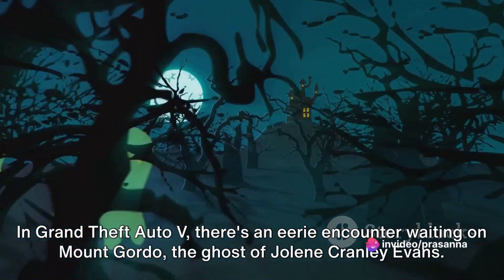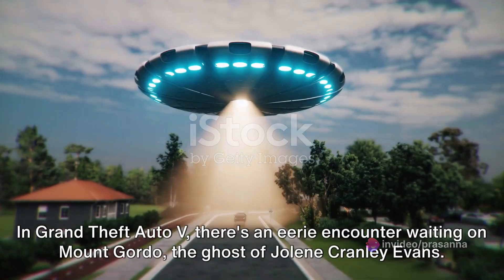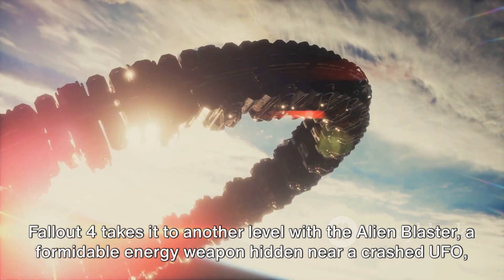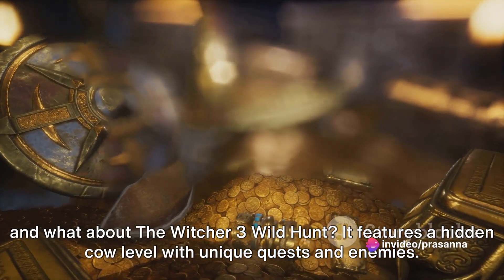In Grand Theft Auto V, there's an eerie encounter waiting on Mount Gordo: the ghost of Jolene Cranley Evans. Fallout 4 takes it to another level with the Alien Blaster, a formidable energy weapon hidden near a crashed UFO. And what about The Witcher 3: Wild Hunt?